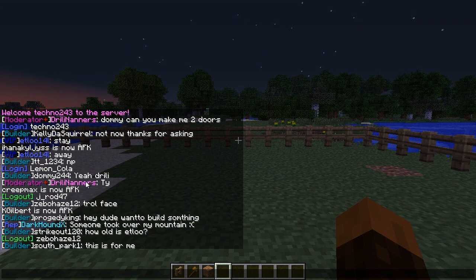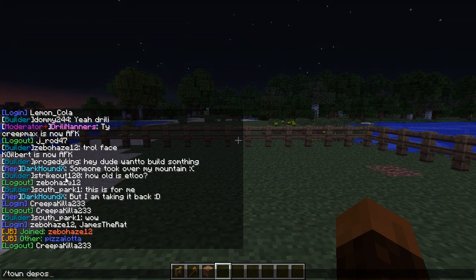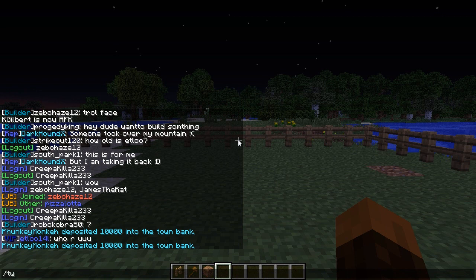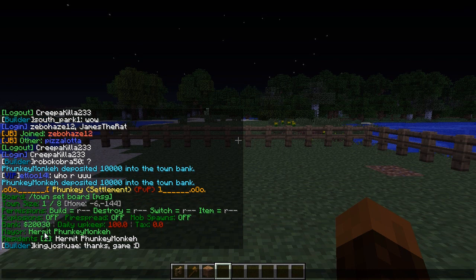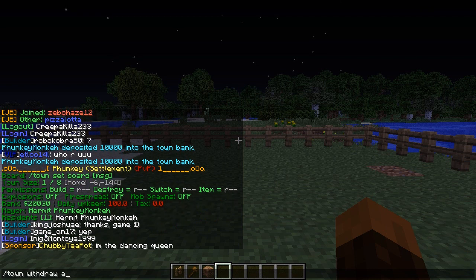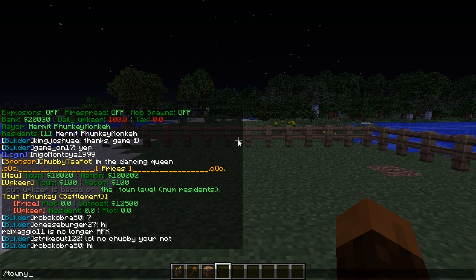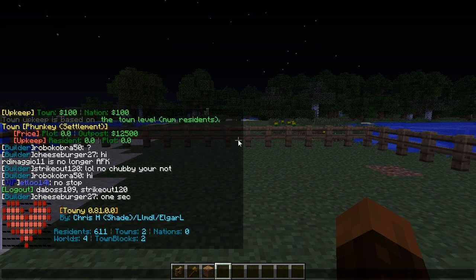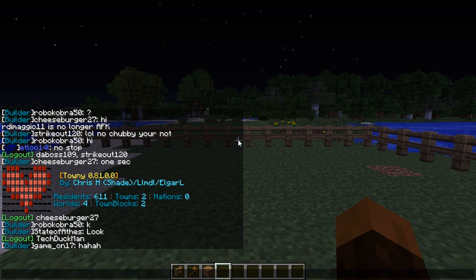If there's no money in there to take the taxes, again you lose your town. To put money in your town it's simply /town deposit and then the amount - that takes this from your personal account. Let's put $20,000 in. Now if I do /town, it tells me my bank account now has $20,030 in it, so that will last me a little while. If you want to take money out of the town it's /town withdraw and then the amount. Then there's also /towny universe which gives you a quick summary of all the stats - we've got 611 residents, two towns, four worlds, and two town blocks.